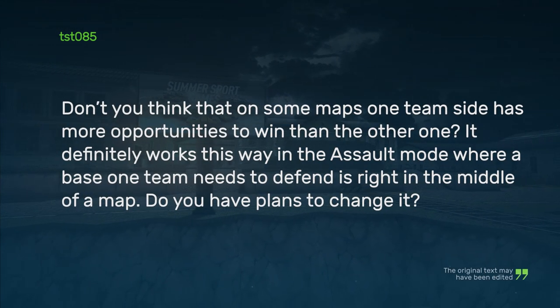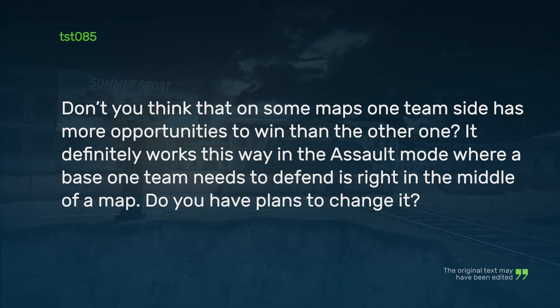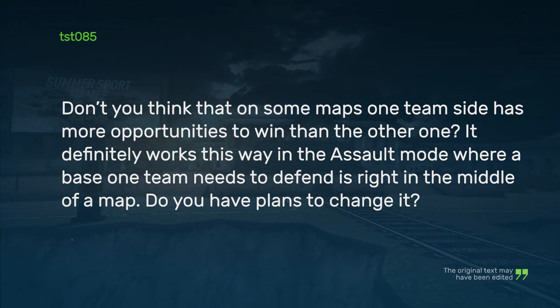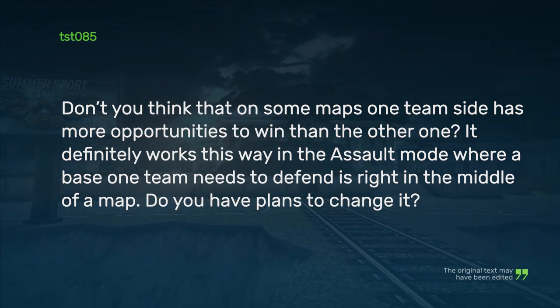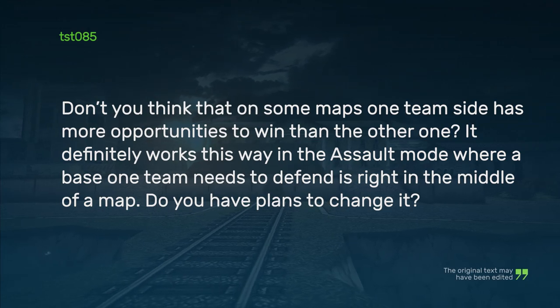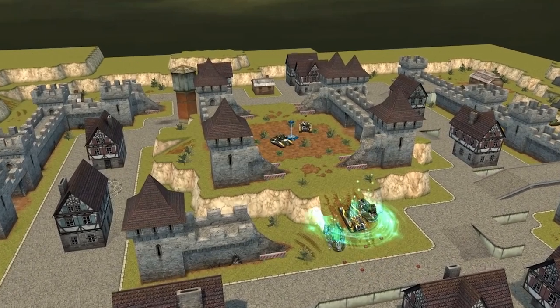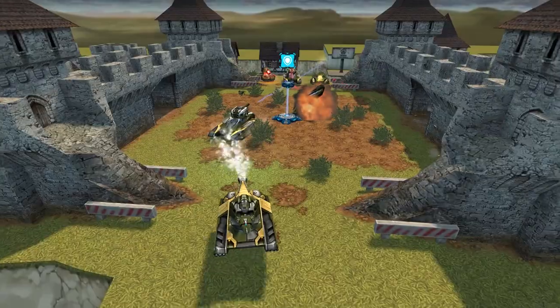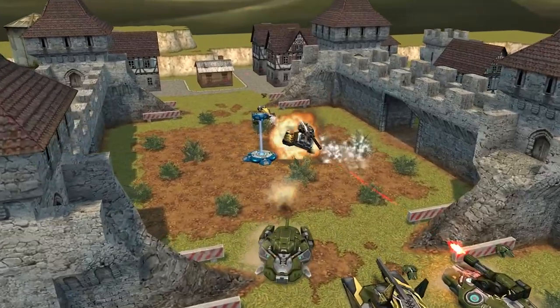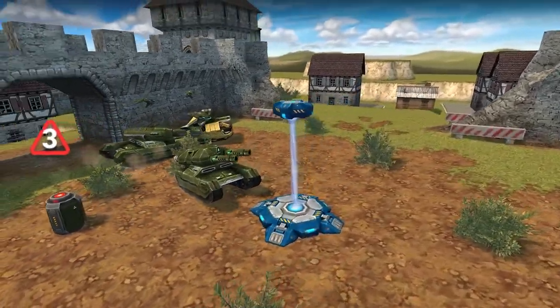TST085 asks: don't you think that on some maps one team side has more opportunities to win than the other? It definitely works this way in assault mode, where the base one team needs to defend is right in the middle of the map. Do you have plans to change it? We will consider changing the location of each team's bases while remastering maps. As for the current version of maps, we do not plan to change anything.